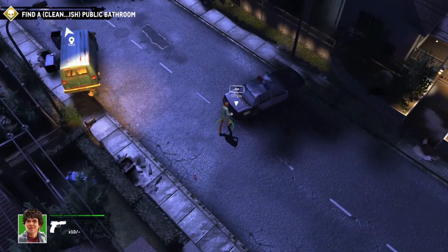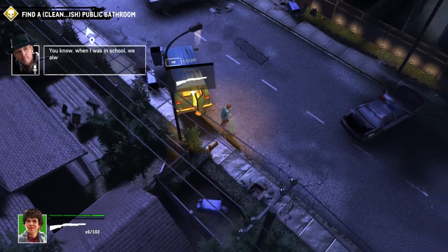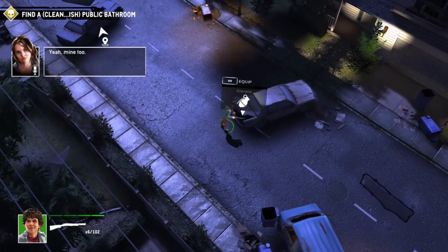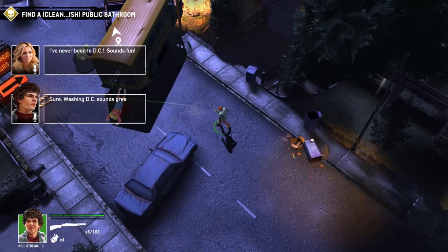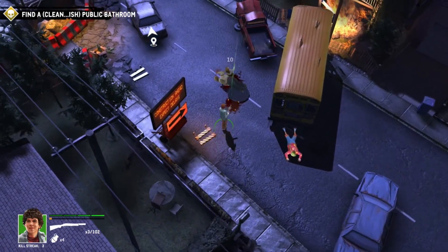We've got to find the bathroom, so work all the way up the street and have a look in the car boots and in the backs of these vans to see what goodies we've got. We've got a shotgun and some grenades — that'll do nicely.